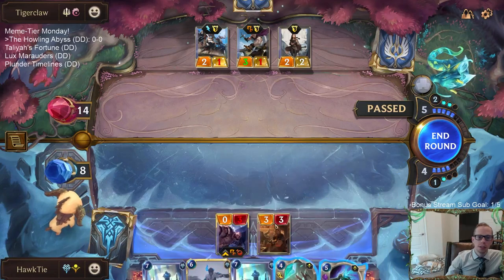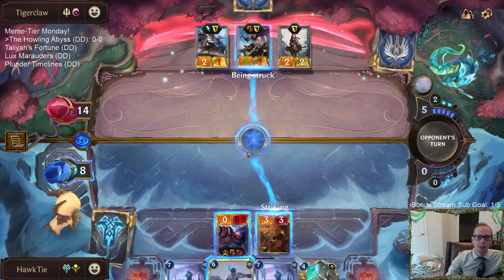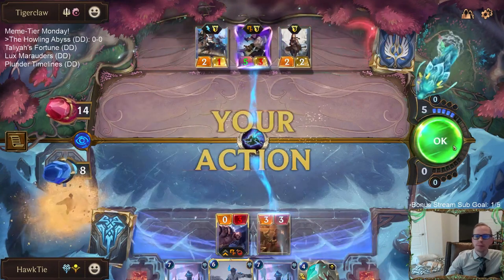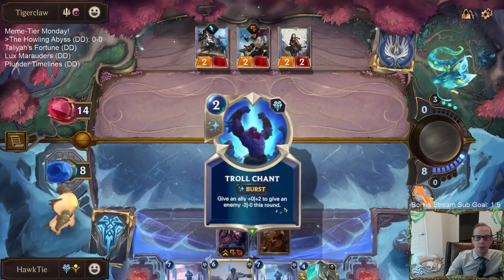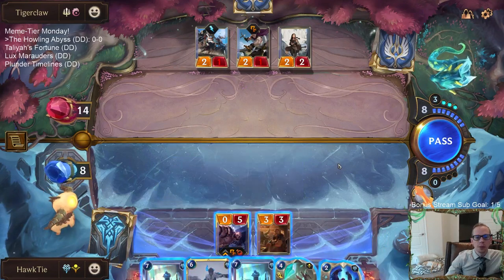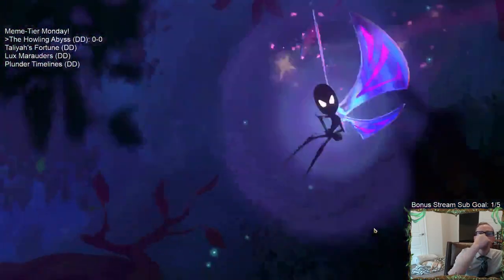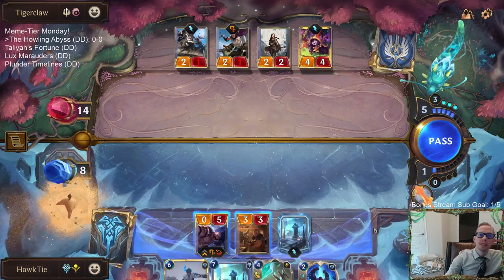I guess I just Tavern Keeper and hold up Riot Negation. Could also Siphoning Strike — let's try it. Hopefully it works. Give this Braum plus two, plus two. It was a Sharp Sight — didn't work. Sejuani is safer but I'd rather play Howling Abyss. Let's jam it — it's Meme Tier day, we're here to have fun. That card could be scary. That'll be eight for Braum.